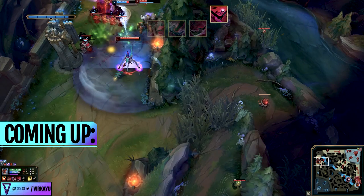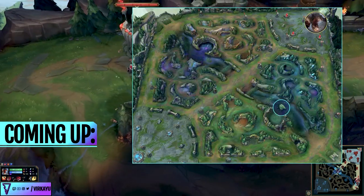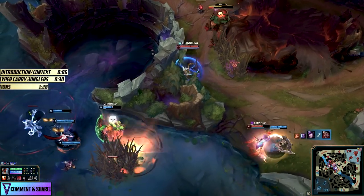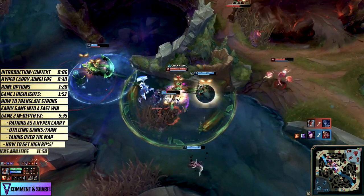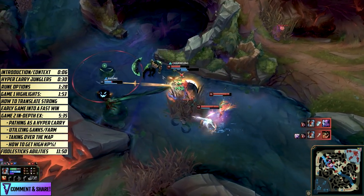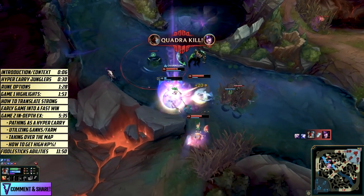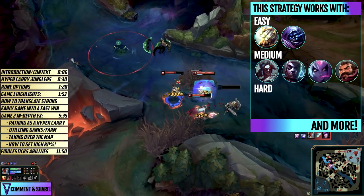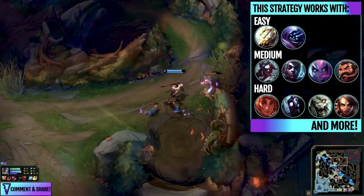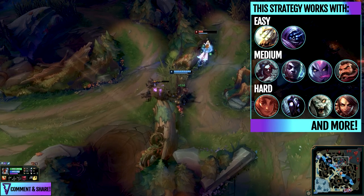Hello and welcome to another jungle video. In this one we're going to look at how you can take a carry jungler, play it correctly, and be in a position to 1v9. Even if you have a 1-and-7 lane, you're still able to take over with maybe a 98% kill participation by around 15 to 20 minutes. The hyper carry junglers — the ones that need to get fed to actually win — require great jungle knowledge, pathing, and execution, making them the most difficult to carry with in solo queue.